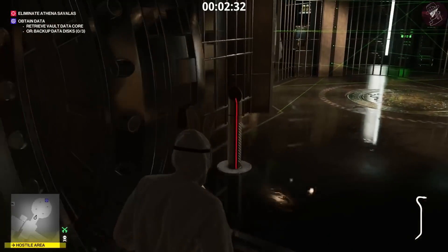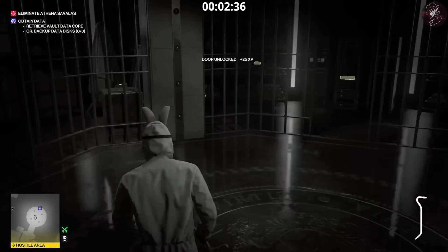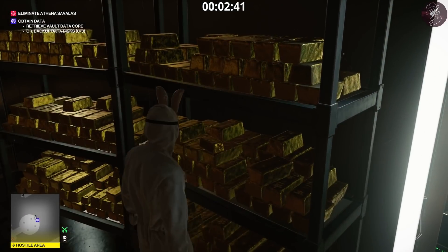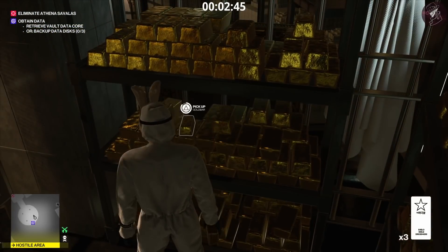Once you've deactivated the lasers, all you simply have to do is grab all seven golden bars in here — not to the left, but through the middle. Seven gold bars just laying around that can be picked up. Once you've picked them all up, you'll see what happens.